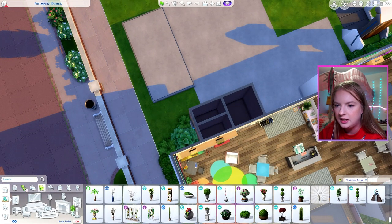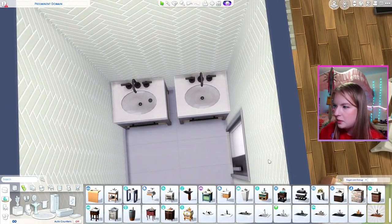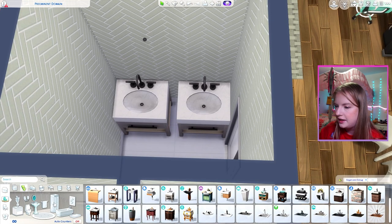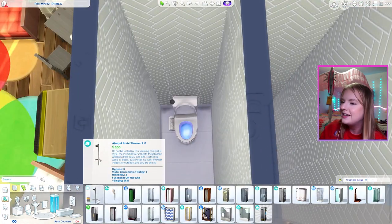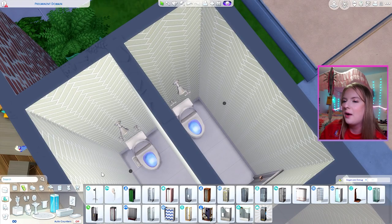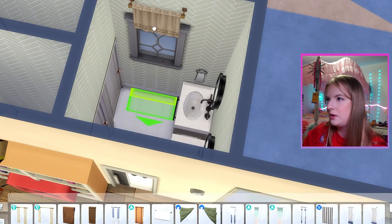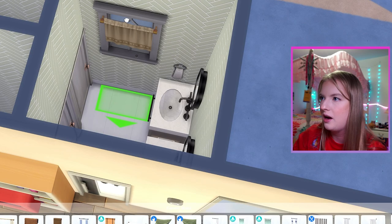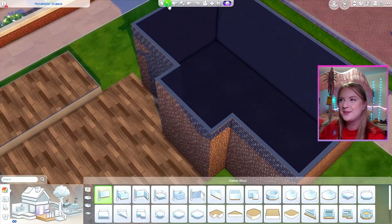We have not done the bathroom yet. I want to use the new sinks from the new pack so badly — I was worried they would kind of run into the door, but I think that's totally fine. I want the fancy toilet. I feel like two showers and two toilets is better than one shower and one toilet. I'll add a little window there — sorry to the window-in-bathroom haters, I know you're out there. That'll be our bathroom.